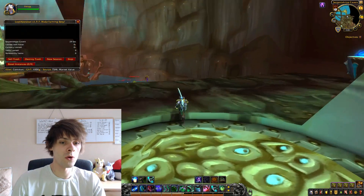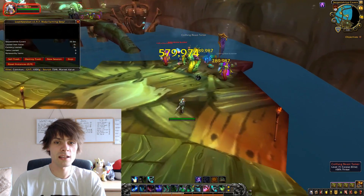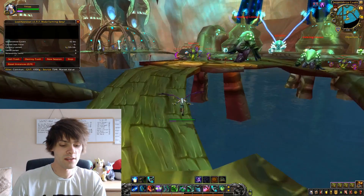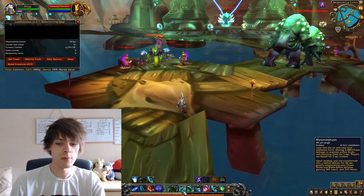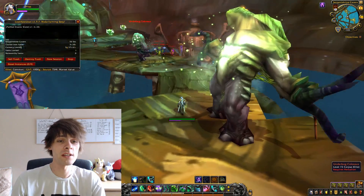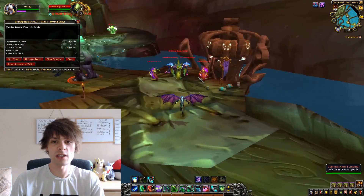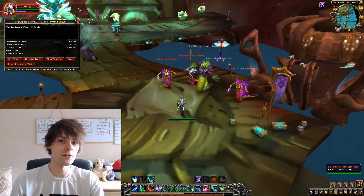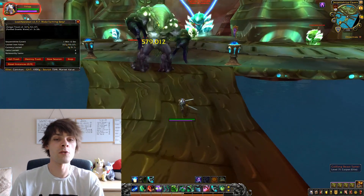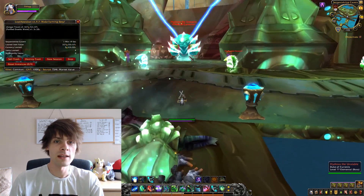This is my route for doing Serpent Shrine Caverns. The raid has a few battle pets which actually drop from specific bosses. The Underbog Colossus mobs can actually be herbed — you can use herbalism on them and get a load of additional loot if you have an herbalist running through the raid, so you can snag a few extra gold from those.